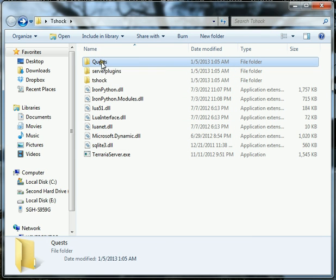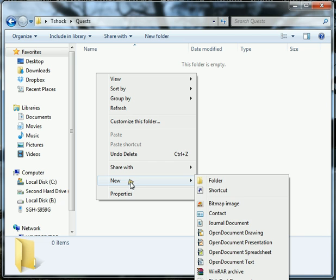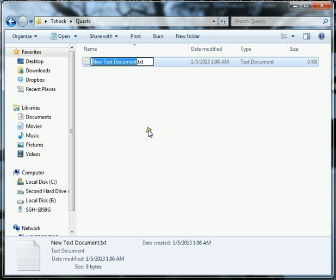Go into your Quests folder and now we're ready to make your first quest. It's easiest to name the file whatever the quest is going to be named — it just makes it easier when you have a lot of quests inside your folder. Right-click and create a new text document — not a rich text document, just a text document. Do Control-A to select the entire text line and I'm going to name this one mine.cfg for a config file.